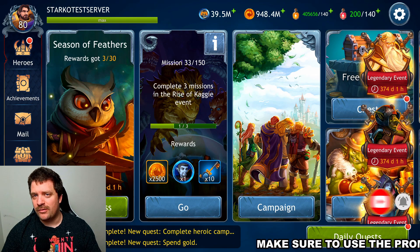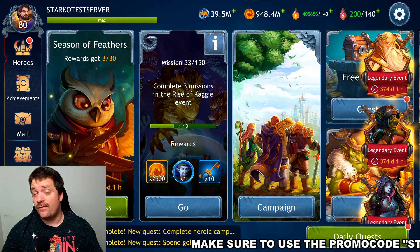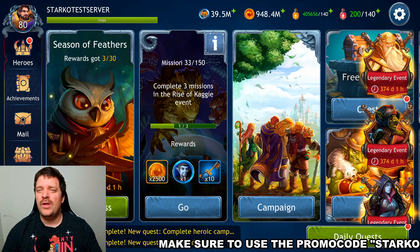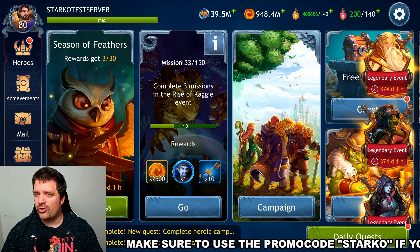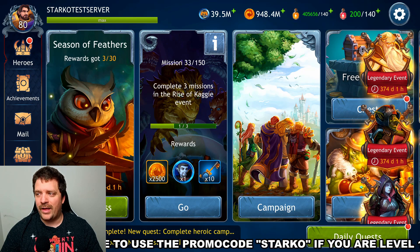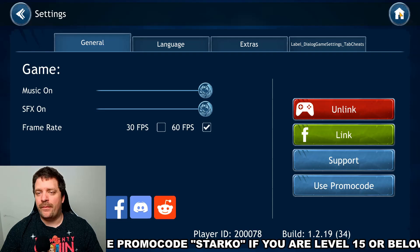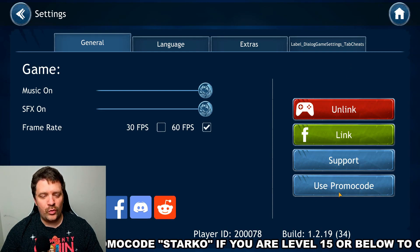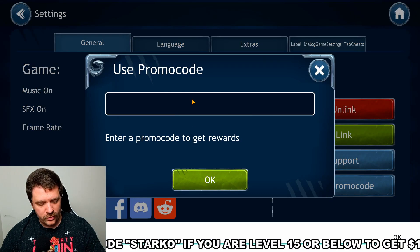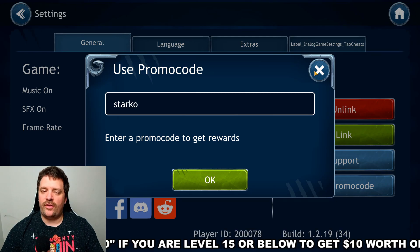Before we get into that, if you are level 15 or below, make sure to use the promo code 'Starco' to get ten dollars worth of freebies. To do so, press the settings gear button in the top right corner, go to 'use promo code,' and enter the word Starco — S-T-A-R-K-O — then press okay.